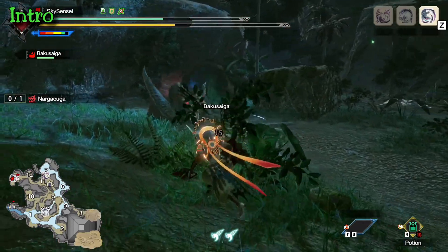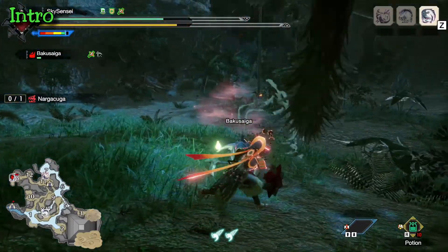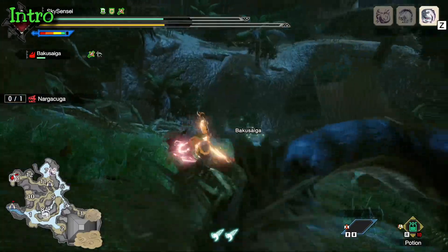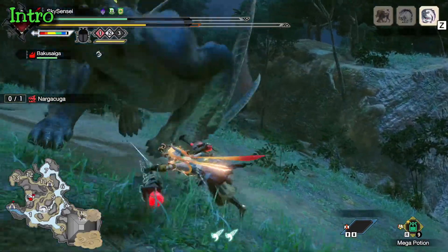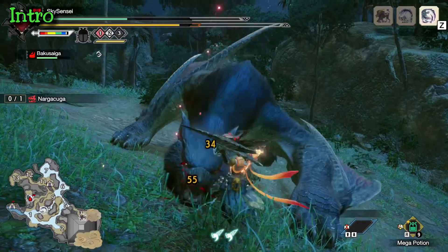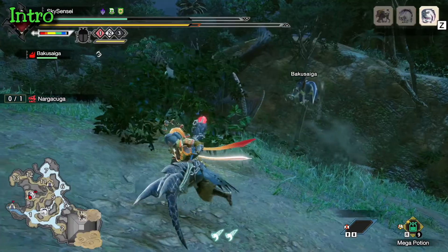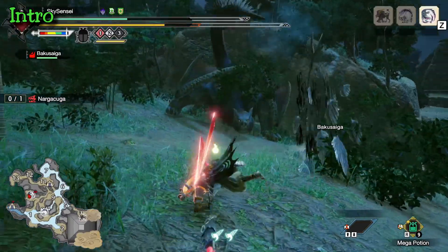He's a sneaky boy with a mix of slow and fast attacks, which makes it harder to predict what's coming. But he doesn't have a lot of attack variations, so once you learn his tells, he becomes extremely easy to read. He has a series of quick moves, so in general, don't commit to long combos until he's knocked.